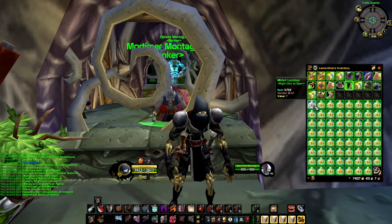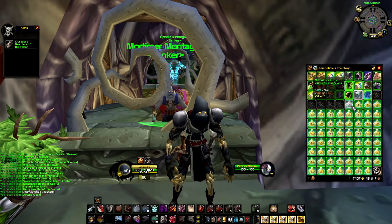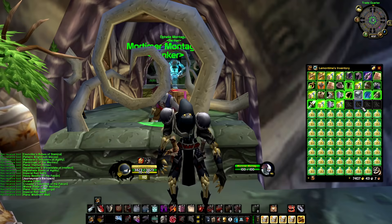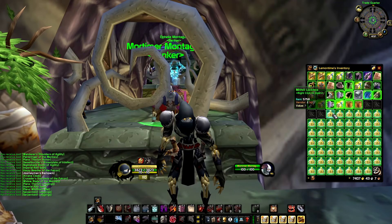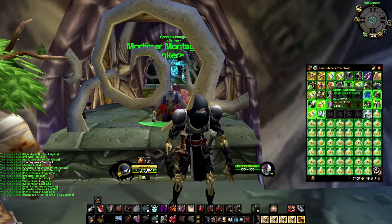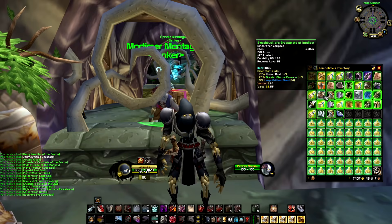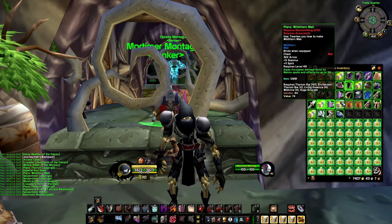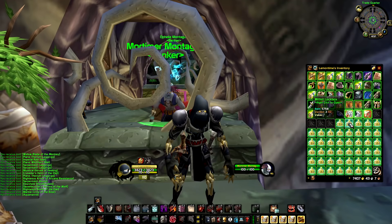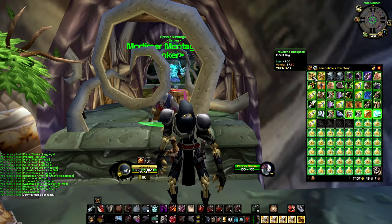I think the Mithril lockboxes can be a bit better. I think they can drop things like the recipe for Transmute Undead to Water. A Journeyman's Backpack, Arcane Cloak. A Blade, Imperial Sash plus Thorium Leggings. They do drop a lot of recipes, it seems — hopefully we get the good ones. Thorium Leggings again. The greens from the Mithril boxes are below level 51, although if you disenchant them at current prices you might actually make a profit. An Aquamarine — that's not good. Another Journeyman's Backpack. I'm assuming the Thorium ones drop more Mythril Traveler's Backpacks.